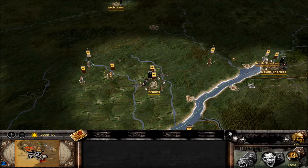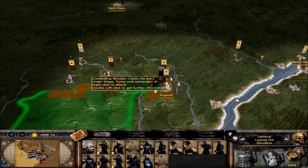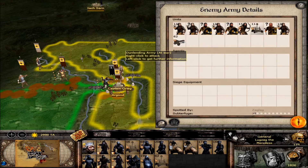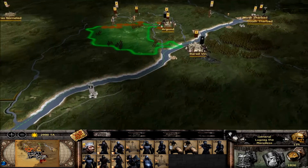Hi there guys! Welcome to another episode of this Isengard campaign! We are kind of threatened here on our backs near Argond, so I'm gonna have to fight this battle. I'll try to attack this small army here and it will draw out this army as well. Maybe I can capture Argond and survive until I can get some reinforcements there.